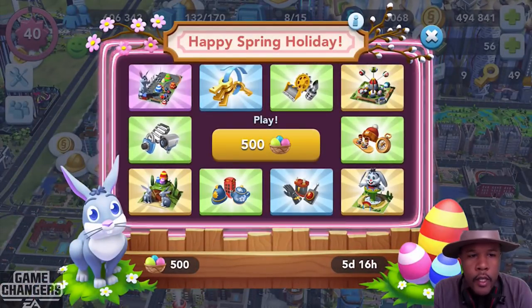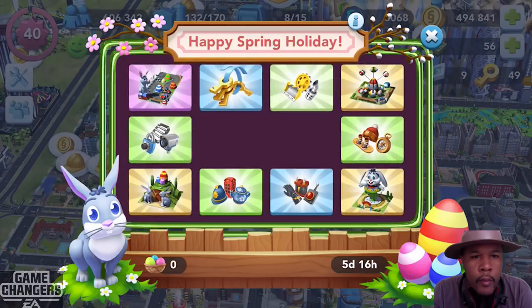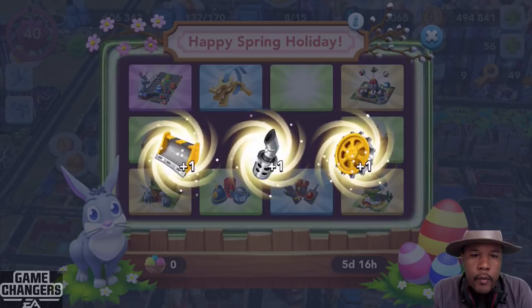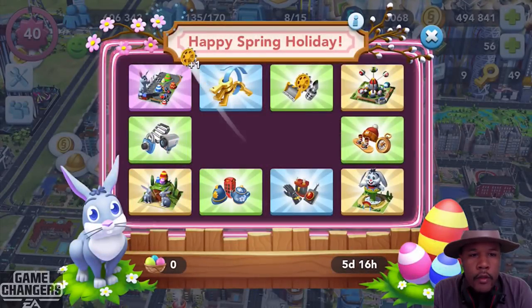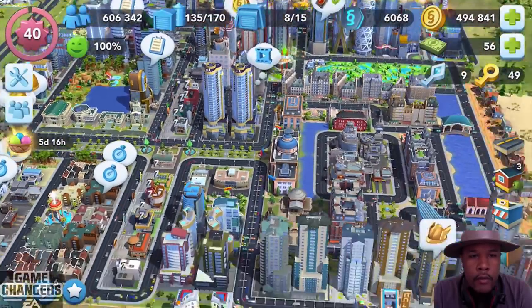Let's play. I hope to get something good — I don't want any regular items. Maybe that Fast Track might be pretty neat, some entertainment for the kids. We're close — we passed up. This ain't going to help me out none. That's trash.